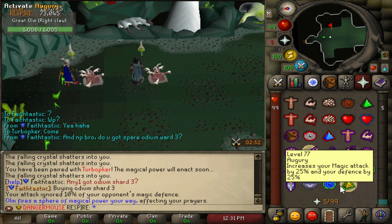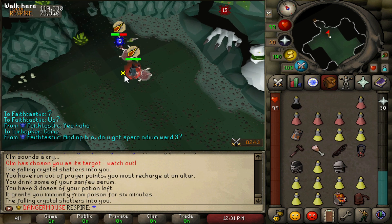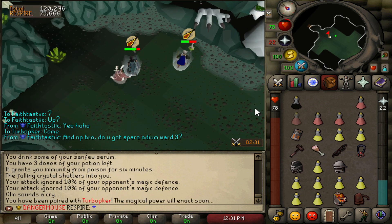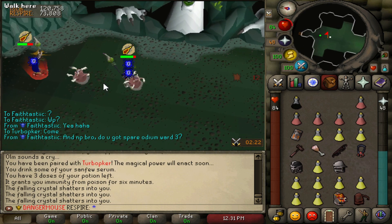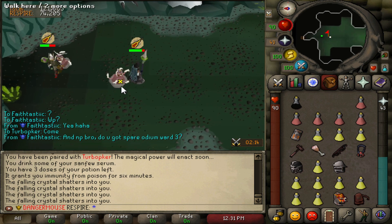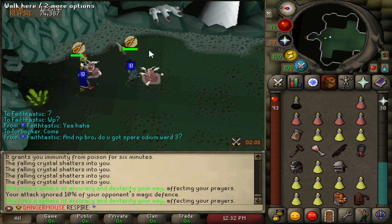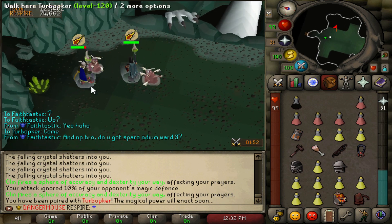Pray mage or range for Olm — it attacks with both. Keep blood barrage on the claw to maintain your HP. White portals will appear that match you with your partner; on this server they just teleport you rather than deal damage so you don't need to worry too much. Crystals will also appear on the floor — just step one square in any direction to dodge them. Keep your overload up throughout.